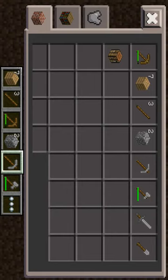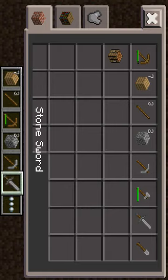Stone axe for chopping wood. Sword is for fighting. And shovel is basically for digging. Crafting table is used to improve crafting. And these are the resources.